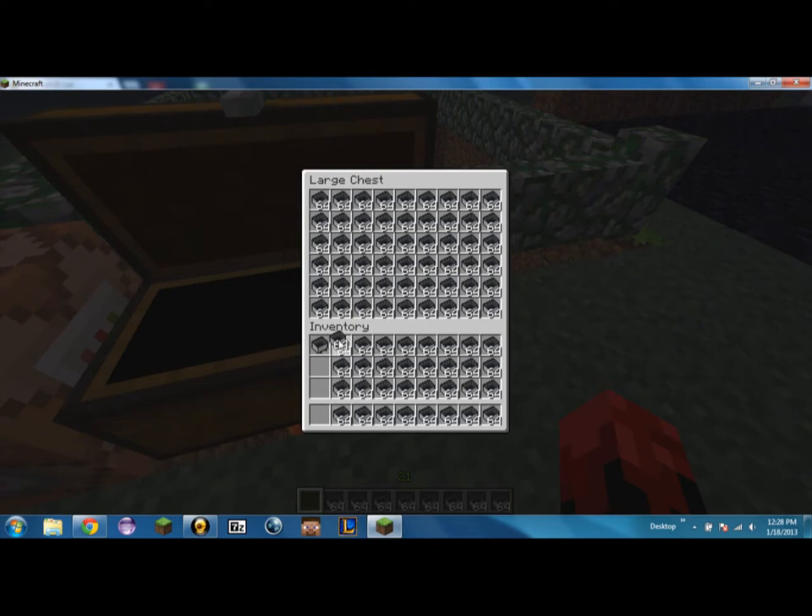And now here's the glitch part. Don't close your inventory while doing this until you've done it in the certain way I tell you to, otherwise it will not keep the stacks. If you look closely, you can see that it's a stack of 127, then 190, 253, 300 — it just keeps going on. You just keep clicking on all of the 64 stacks.